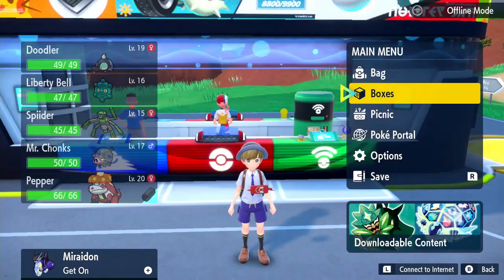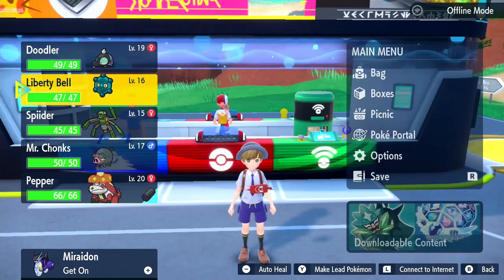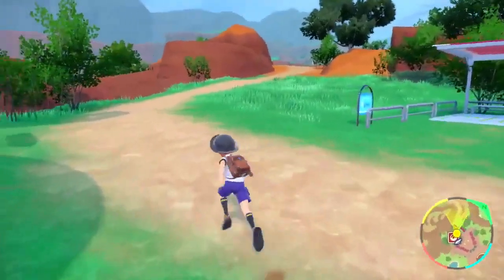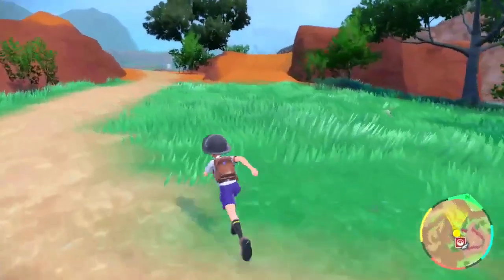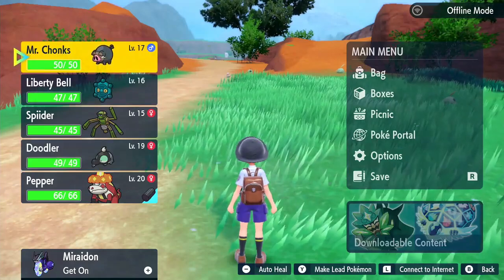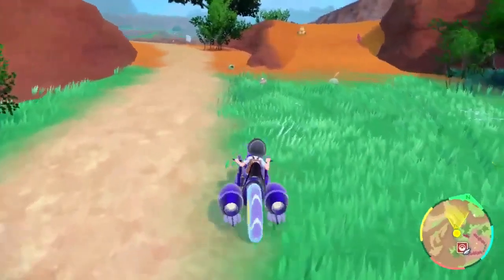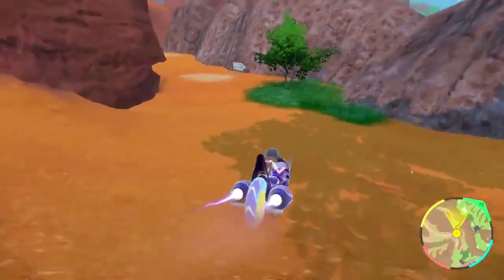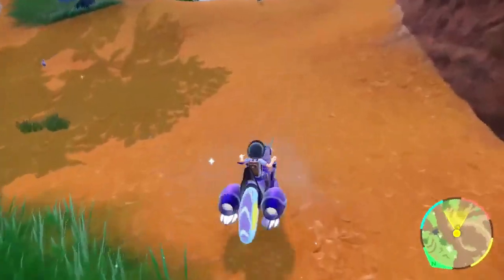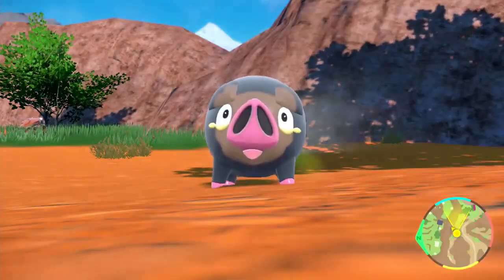I'm back on Pokémon Violet. Last time we got a new team member, Bronzor the liberty bell, and we beat the second gym leader. Now we're gonna focus on the titans. Mr. Chonks actually evolves at level 18, so it's one level away. We're gonna grind up to evolve him — that's how I plan on beating the rock titan. I think we'll do two titans this episode. Nice, Mr. Chonks is gonna get even chonkier now.